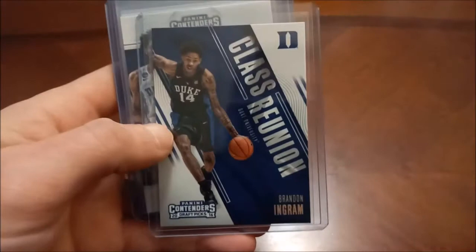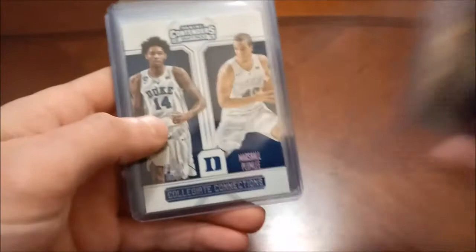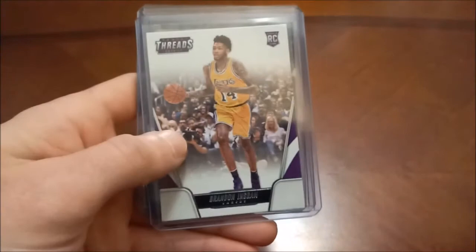Not much on the way of the I's. Brandon Ingram — this is a Contenders Draft Picks, so again not technically a rookie card, that's an insert. Another one with Marshall Plumlee, and then Game Day, and then his Panini Threads. Iverson out of that same set we saw the Kobe in earlier, and the subset card he has in there as well.